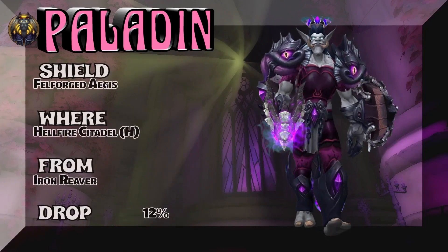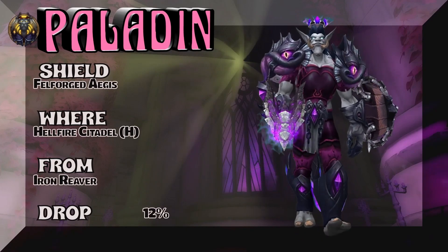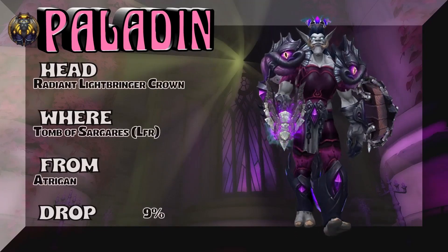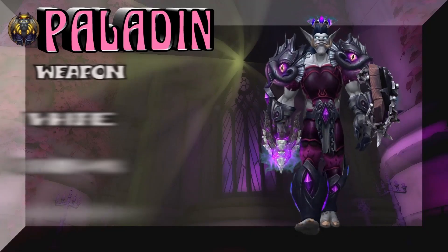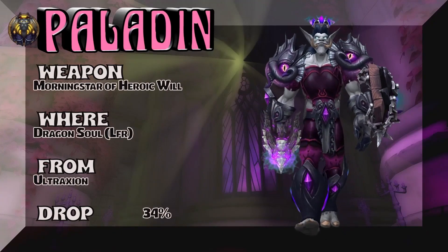Got a Zandalari Troll showing the shield from Hellfire Citadel Heroic — 12% on the drop rate. And the weapon — first a headpiece — Tomb of Sargeras, LFR Atragon — 9% on the drop rate. We're going to zoom into the weapon: one-handed mace, Dragon Soul, LFR.